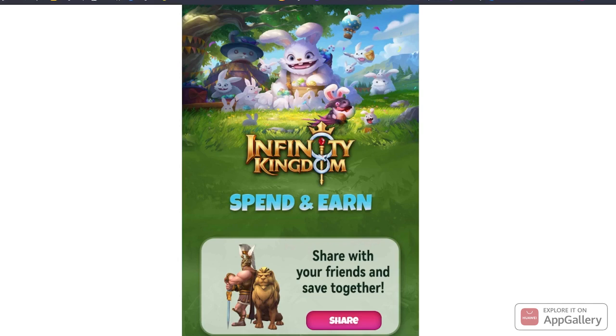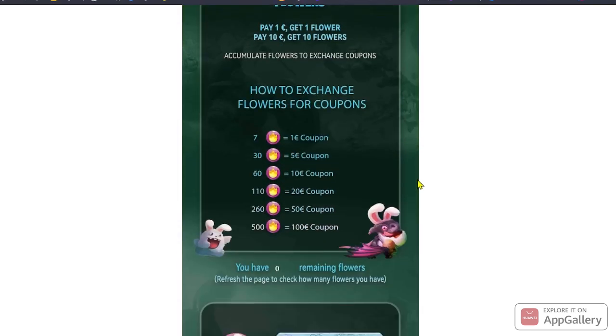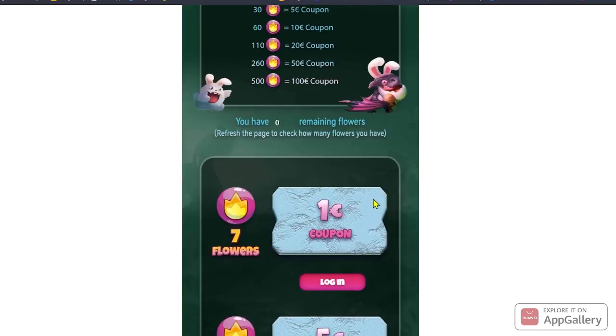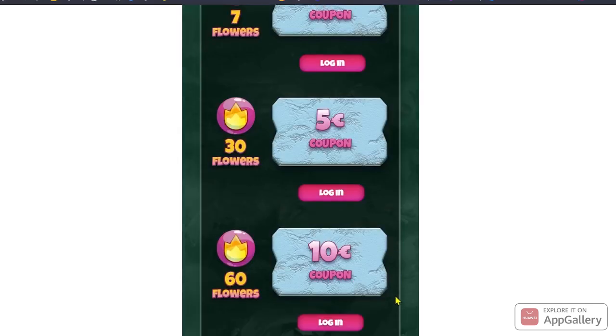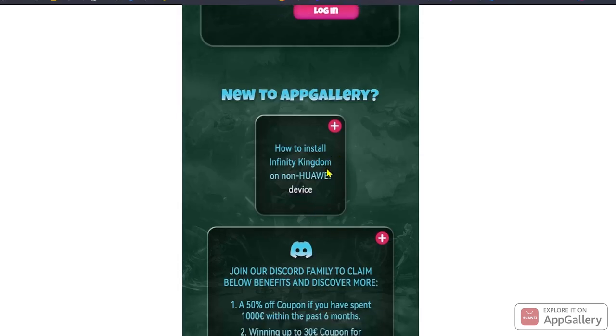The link will be in the description. Up to 20% coupon cashback — I will leave you a link to check how many flowers you need to exchange for coupons. These coupons work as real money for packages you can purchase in Infinity Kingdom. If you have questions, check the terms and conditions or the Discord channel. If you don't know how to install Huawei AppGallery on non-Huawei devices, check the tutorial linked here.